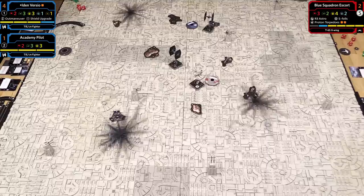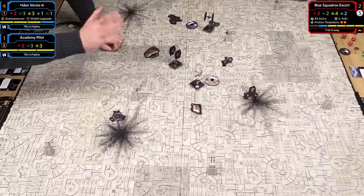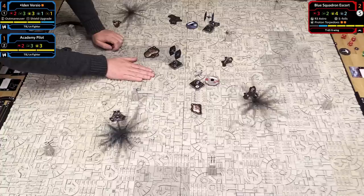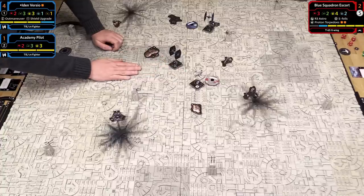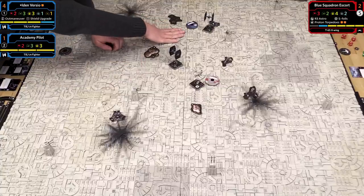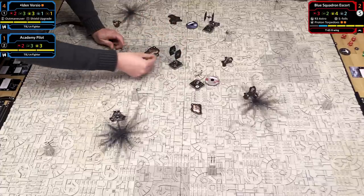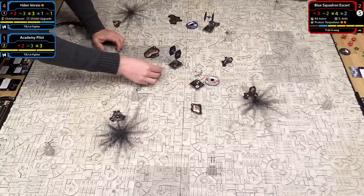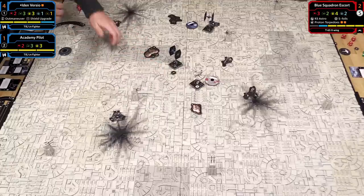I could have taken a one turn or gone forward. With Iden here, she's a higher priority target, and her Outmaneuver ability means you want to keep her in your firing arc so you don't lose defense dice. I have a feeling you're going to come toward Iden—just like the bump earlier cost me an action, I'm hoping I can make you bump into my ship. I'm going to take a focus token and see if you turn toward Iden.